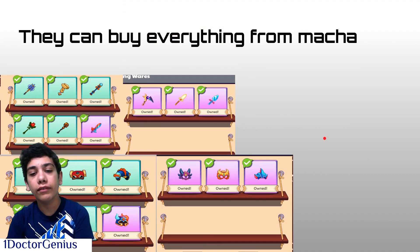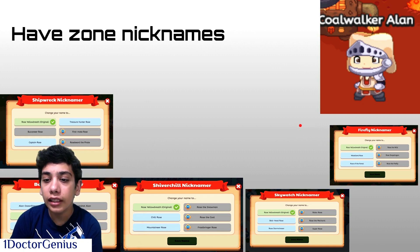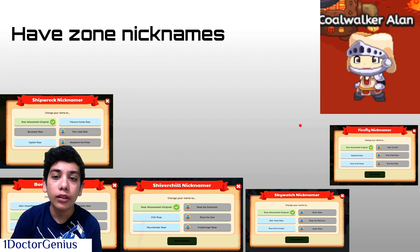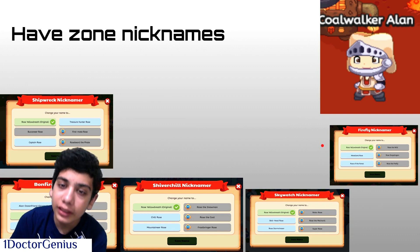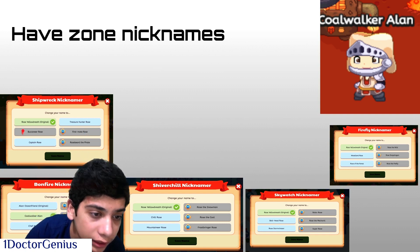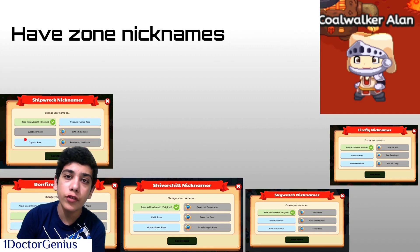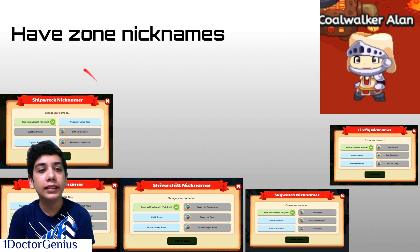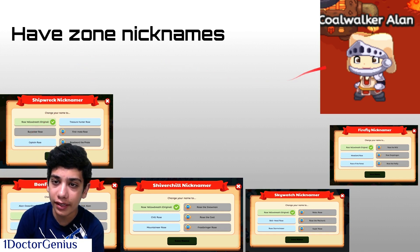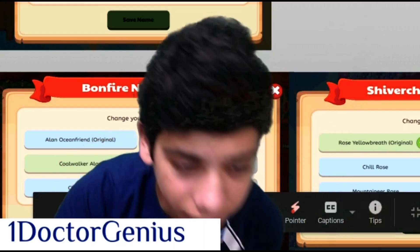You can get nicknames from particular zones. If you've completed quests in Barnacle Cove or Shiverchill Mountain, you can unlock zone-specific nicknames. Some require catching certain pets first — for example, 'Buccaneer Rose' requires catching specific pets. Here we have 'Coolwalker Allen,' which by the name we can guess is related to Bonfire Spire.